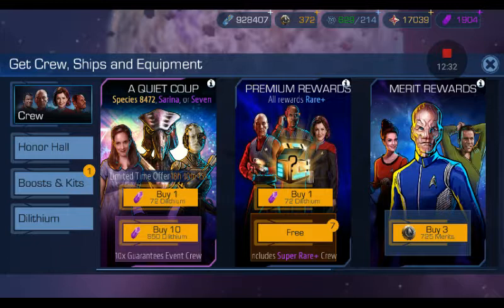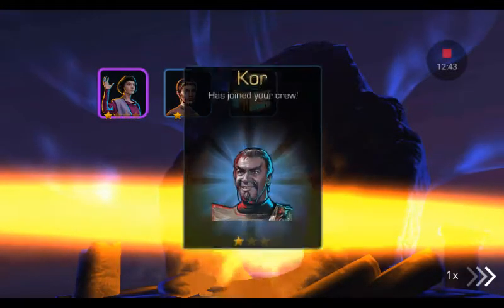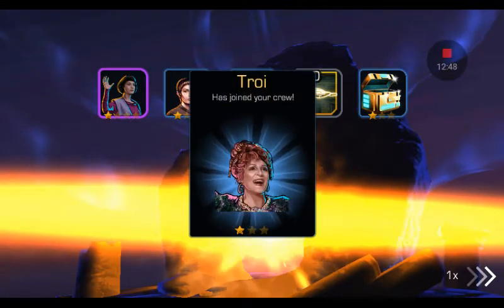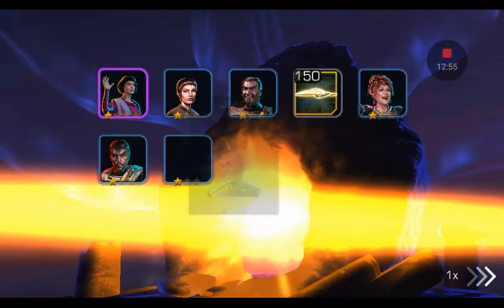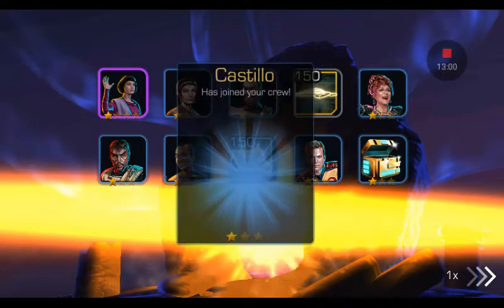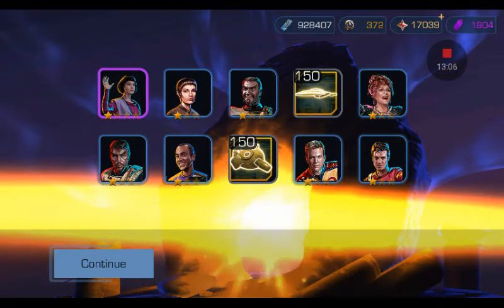I'm also trying to get other characters maximized, so I'm hoping that if a behold comes out I can choose a star on one of the existing legendary characters that I have. I don't have Lal — she's nice, but I'm not necessarily sure I'd like to have her. For now she'll stay on the selection.